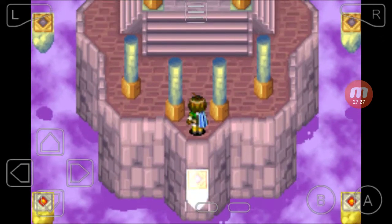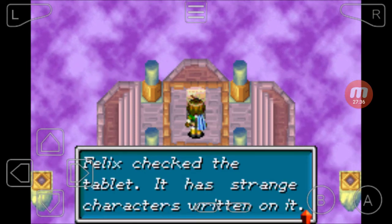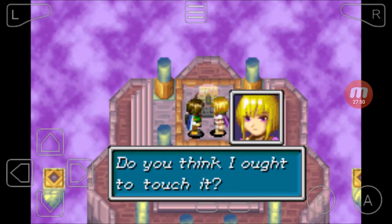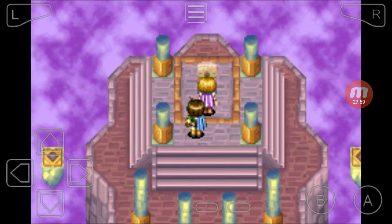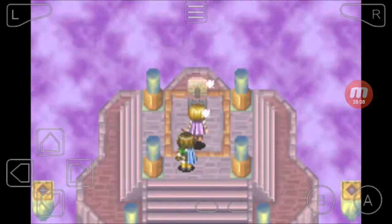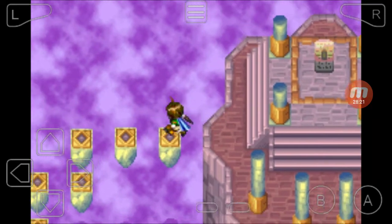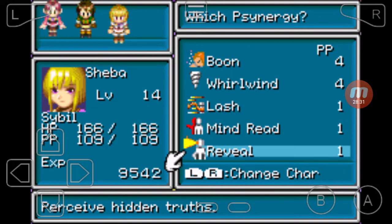Anyway, there's an ominous room here. Whoa, what's this? It has strange characters written on it: 'Wielder of wind's might, lay your hands upon the stone. We bestow upon thee the power to see the truth unclouded.' You think I ought to touch it? I'm just going to touch this right here. It seems I learned Reveal. Yep, Sheba learns Reveal here. Pretty nice. We had to go through all that for Reveal, but Reveal is going to be extremely useful — just as it was in the last game.